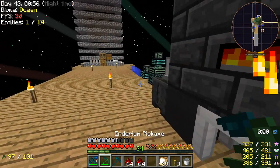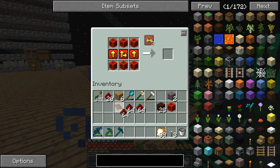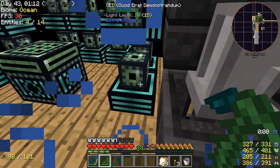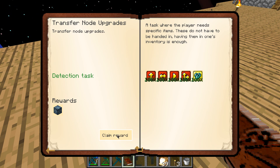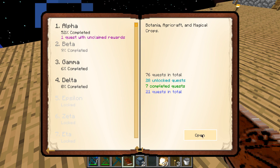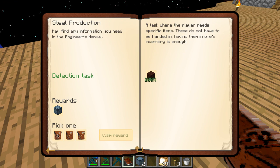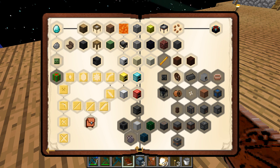We've got seven here, we know we don't need six. Look at all the redstone we have now — I'm going to have to do that again sometime. We are done with that quest. Claim reward. We've got this quest done. More power options.